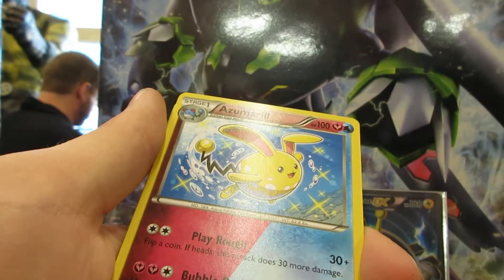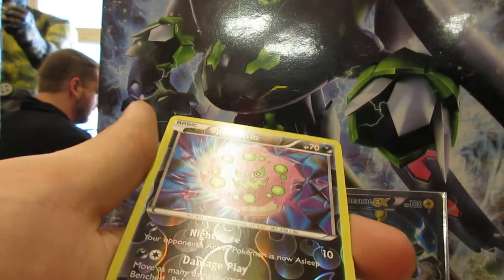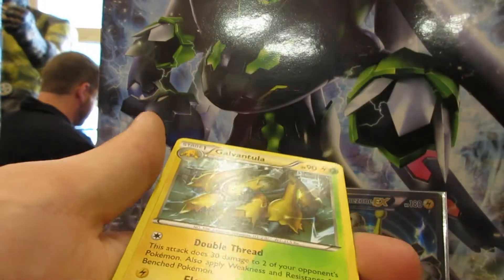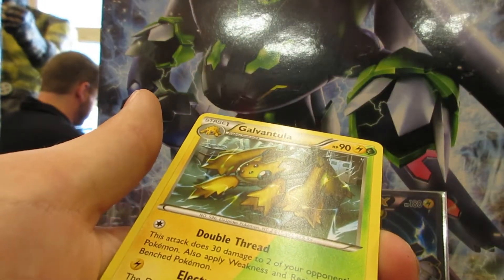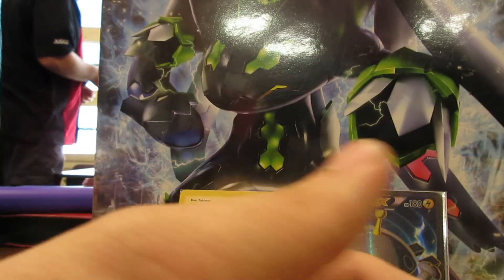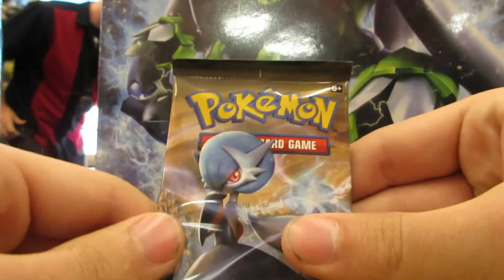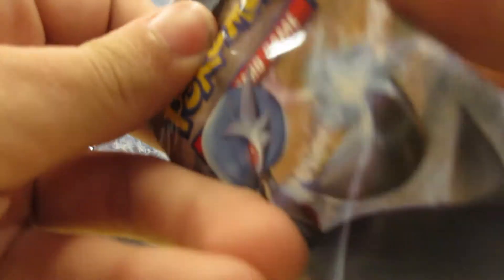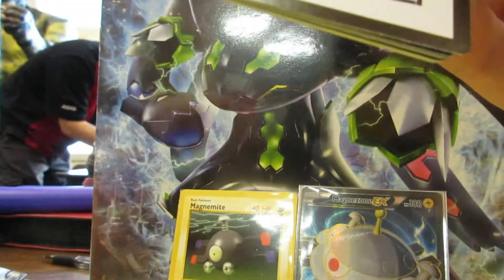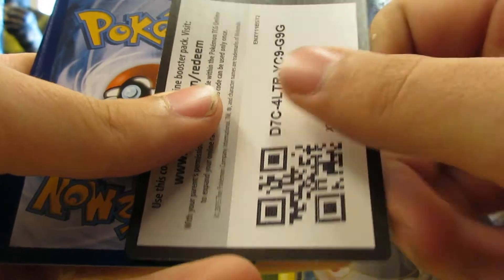Oh look at that - got a Shiny Azumarill dual type, a reverse rare Spiritomb, and a Galvantula dual type! And of course our last pack is the Shiny Mega Gardevoir pack. I'm guessing there's a regular Gardevoir EX in there - oh my god!